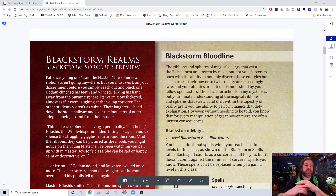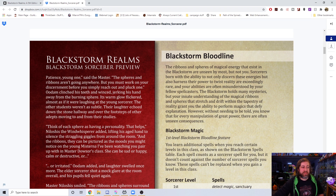The text reads: 'Ribbons and spheres of magical energy that exist in the Black Storm are unseen by most, but not you. A sorcerer born with the ability to not only discern these energies but also harness their power to twist reality are exceedingly rare, and your abilities are often misunderstood by your fellow spellcasters. Your innate understanding of the magical ribbons and spheres grants you the ability to perform magics that defy explanation — however, for every manipulation of great power, there are also unseen consequences.' We built that into the class.